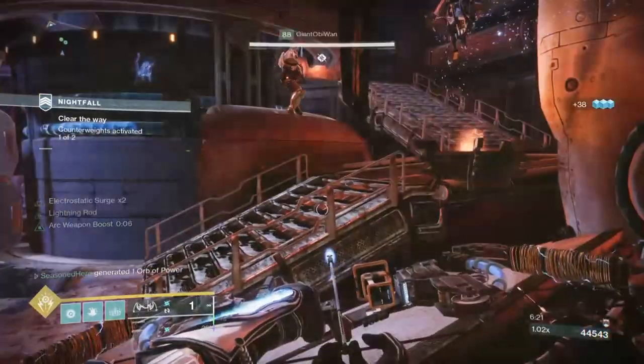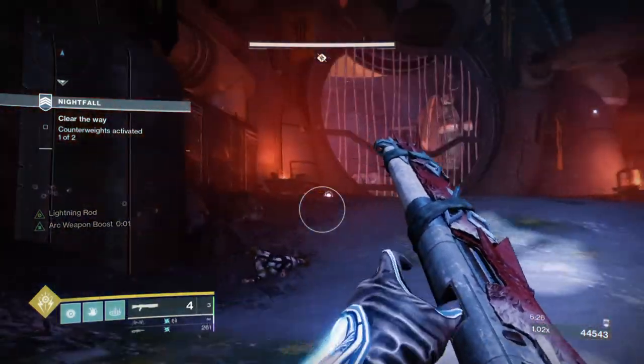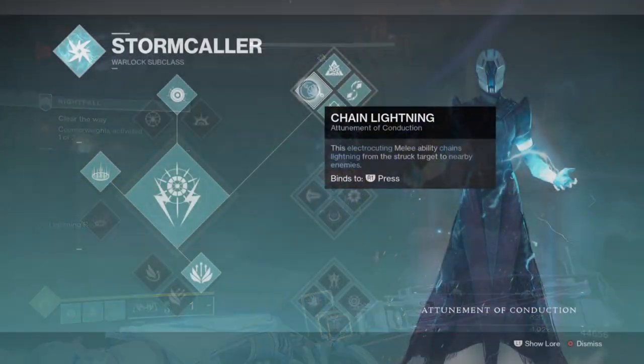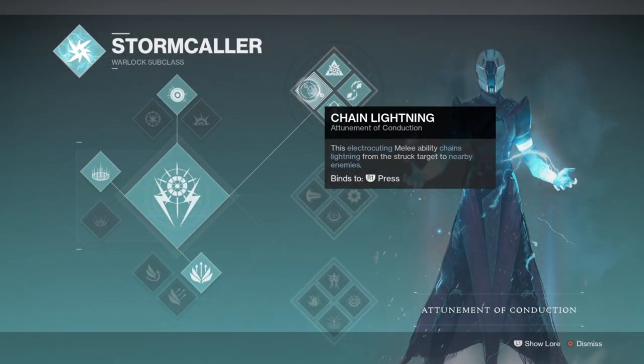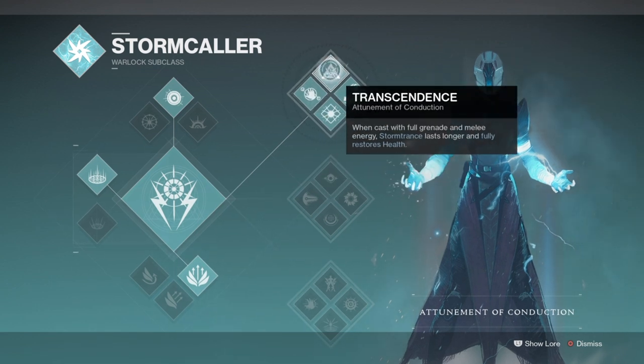The subclass I've chosen is the Attunement of Conduction, to make full use of all its perks. Not only will they help clear out groups of enemies through chain lightning effects, but also extend our super longer. It's a popular subclass used in PvP for its chain lightning that can wipe out a whole team, while in PvE it makes getting through hordes of combatants a breeze and produces a wide number of orbs of power for allies. A single grenade or melee is all it takes.